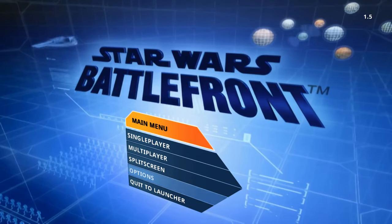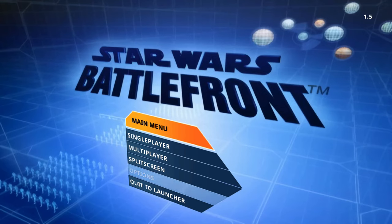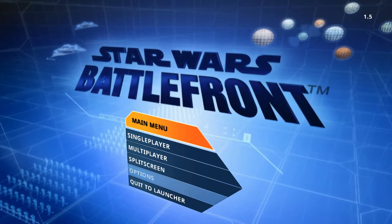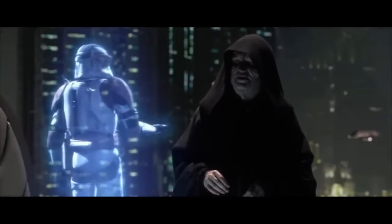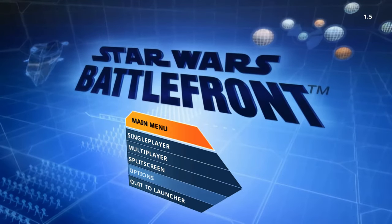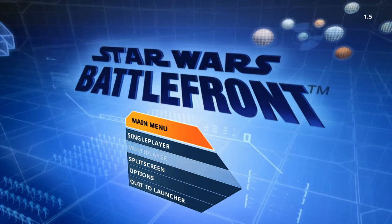What is up guys, it's Scoobus and today we're on Star Wars Battlefront Classic Collection. We're going to do the trophy guide called Execute Order 66. What you have to do is blast a Jedi off the edge of a platform.